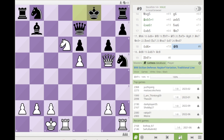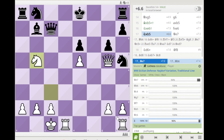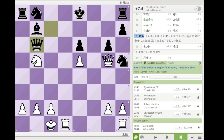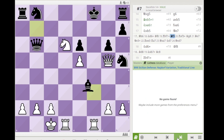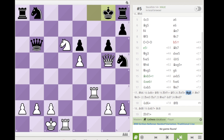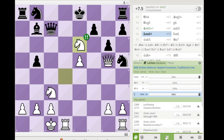If black goes Kf8, then you check with the rook and pick up the queen. There is also the move queen b6 — you continue the same way, and after check here there is this very nice move queen e7, and the mate is unstoppable.